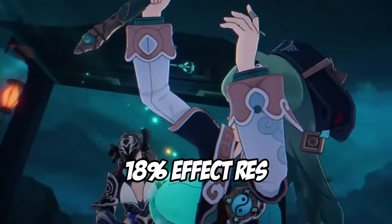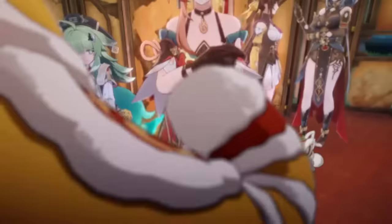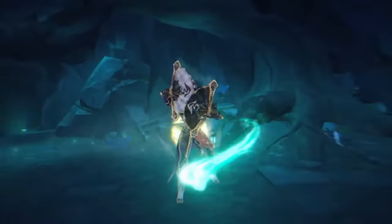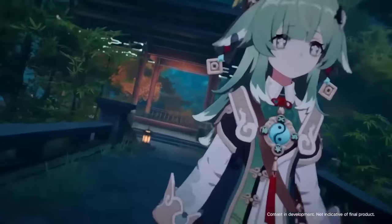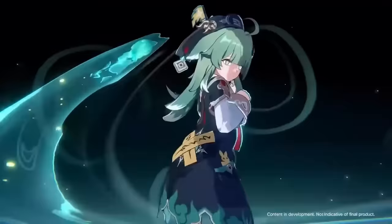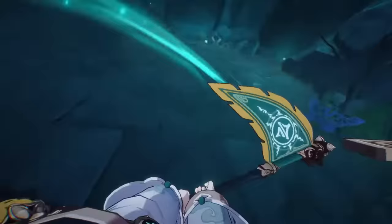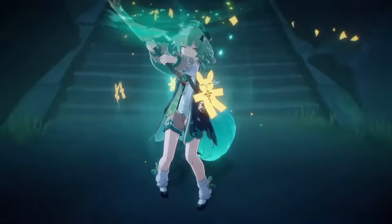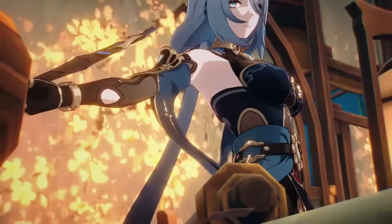Now let's go through her traces. Her minor traces are 5 points of speed, 18% effect resistance, and 28% HP%. Her first major trace is that when her talent is triggered to heal allies, Ho Ho will regenerate 1 energy — a pretty easy 6 energy regenerated every time after you use your skill. Her second trace is that she resists CC debuffs by 35%. Her third trace is that when the battle starts, she gains Sacrifice Life lasting for 1 turn, which is kind of odd since the duration decreases by 1 at the start of each of her turns — making it nearly useless if Ho Ho acts first.